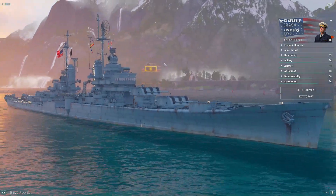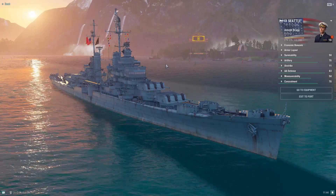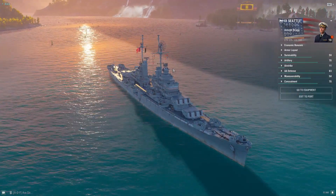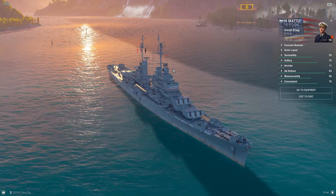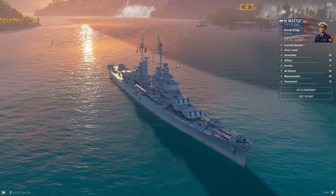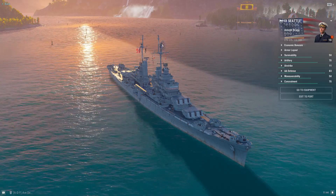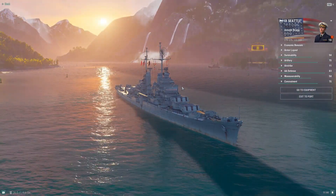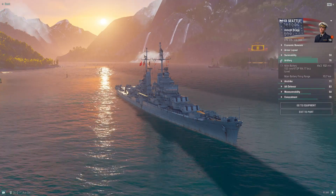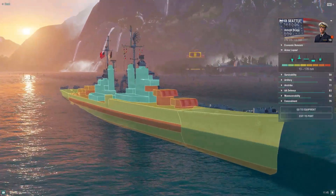First we need to discuss what type of ship Seattle is. She's a light cruiser — not a sniping cruiser, not a brawling cruiser, but a mid-range cruiser. She's meant for playing around key objectives, particularly caps, with her nine-kilometer radar, and trying to give close support to your destroyers when possible by utilizing islands to lob your 152mm shells. That's basically her playstyle.